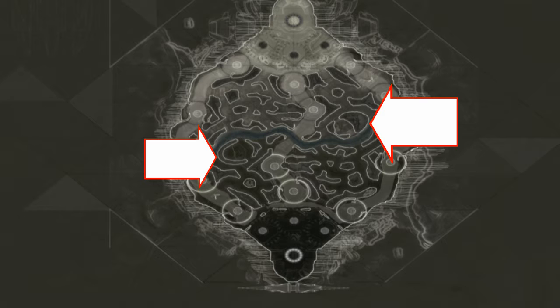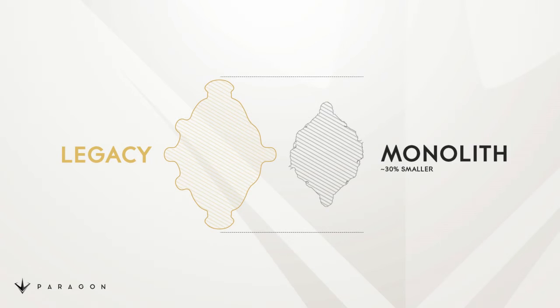I personally believe that both exits should face the core furthest away from the Guardian. Now let's do a little bit of size comparison — Monolith is 30% smaller than the current map.